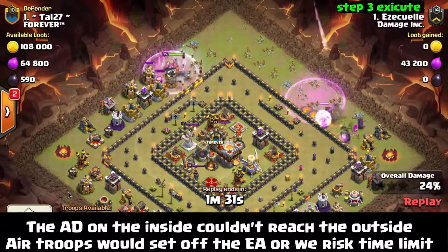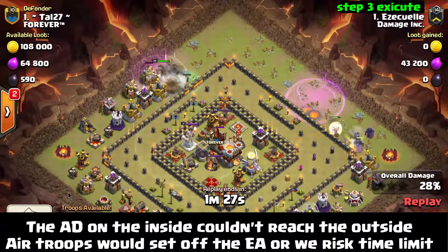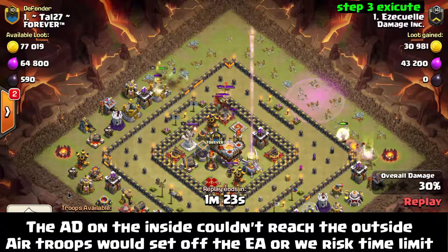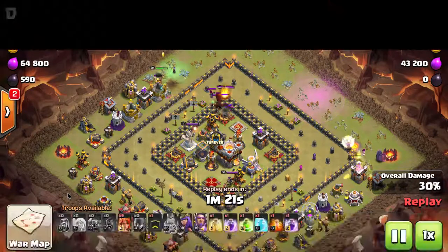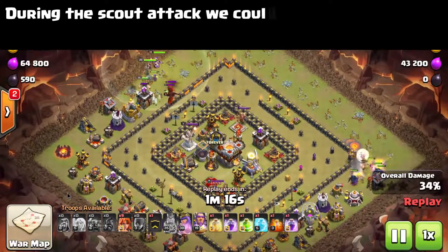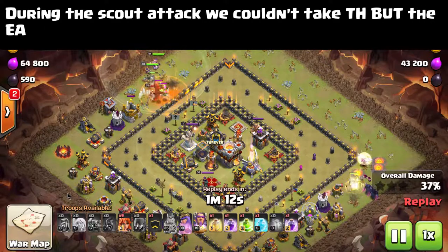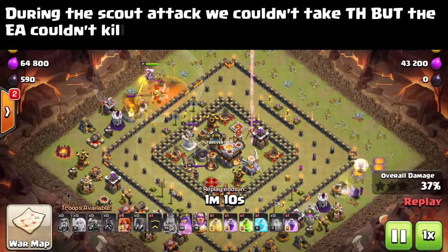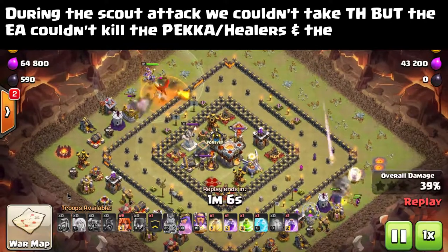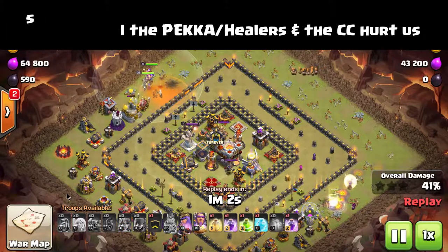We're saving the Queen and the Warden for when we pull the Clan Castle troops. There was that little hole — we put the Valkyrie in right there, which pulls the Clan Castle troops out. They're going to shoot over to the left, and the King and Witches wouldn't last against the Dragon and the Baby Dragon, so we put the Queen in, put the Warden in. Notice the Eagle Artillery the entire time has been locked on to the 3 Pekka and the Healers, and they have not been damaged too badly.